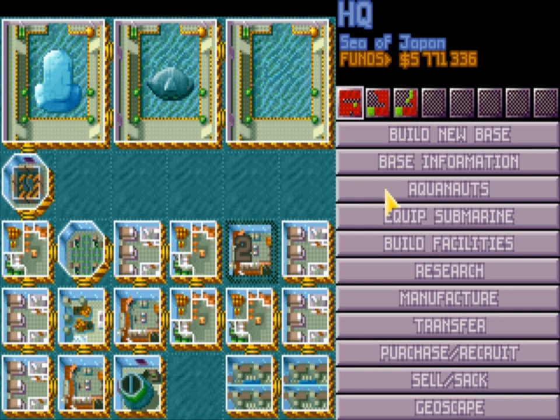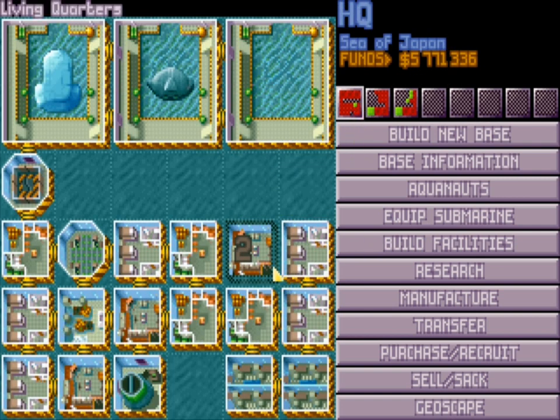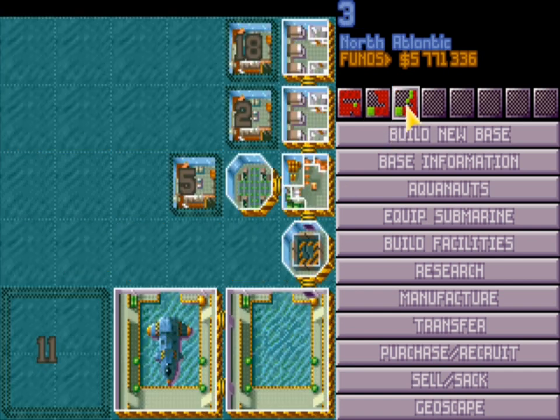The second type is a workshop base, which specializes in manufacturing. As you can see here, this is soon to become a workshop — I'm doing three workshops right here, plus living quarters to hold the technicians. I like to have two or three workshops in my starting base, and then in another base a bit later I create a specialized manufacturing base with three to five workshops. They'll be building everything you need — ammo, armor, crafts — very quickly with 100-plus technicians.